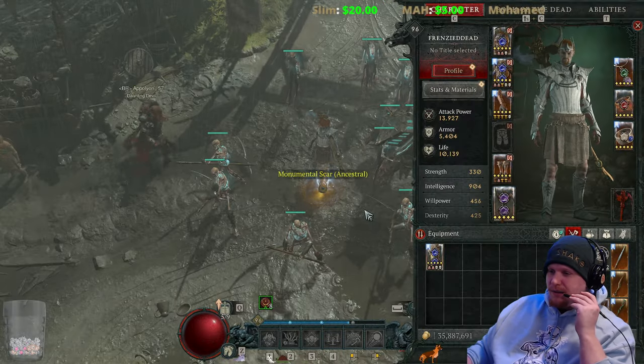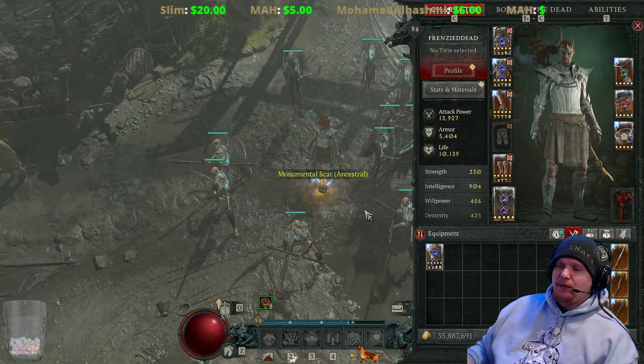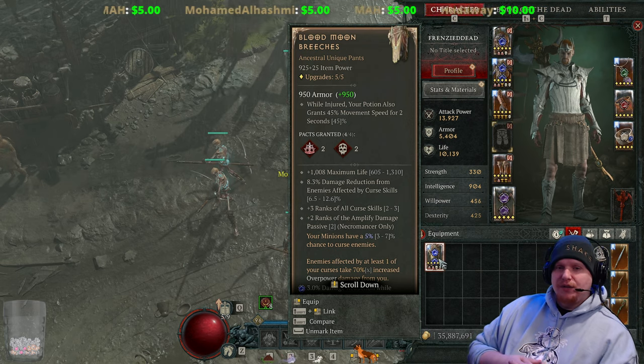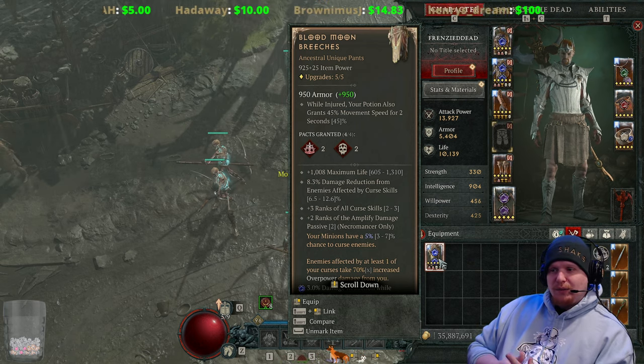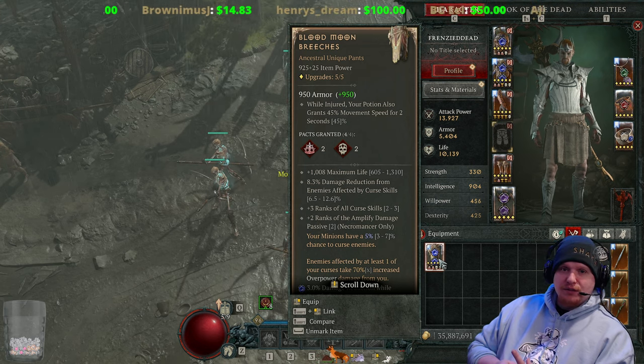Hello guys and gals, welcome to another episode covering unique items. Today we're going over a Necromancer-specific item: the Blood Moon Breeches. This is a new unique pair of pants they added, and it has a special chance of dropping from Uber Duriel, so if you farm Uber Duriel you may see Blood Moon Breeches drop for you.